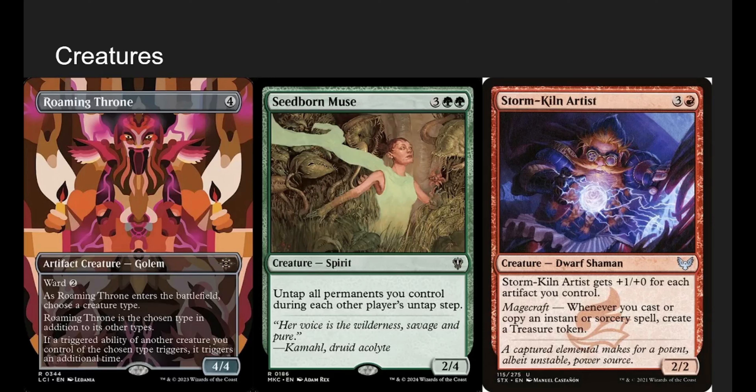Seedborn Muse untaps all permanents you control during each other player's untap step. Since we are a spell-slinging token deck, we want our lands untapped. We have almost 30 instants in this deck, so being able to pump them out all the time is great. We don't have to worry about being tapped down from playing sorceries or creatures on our turn.